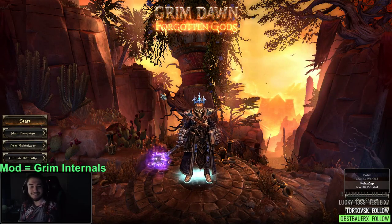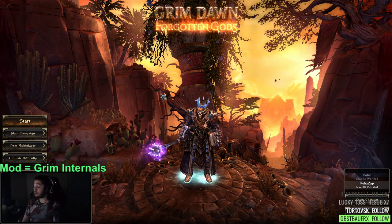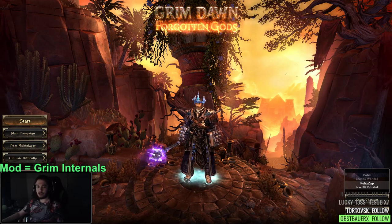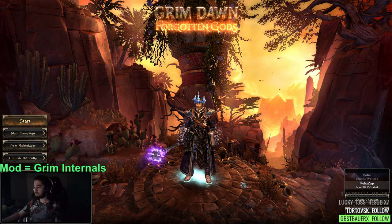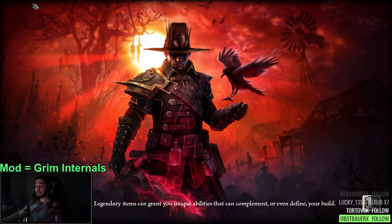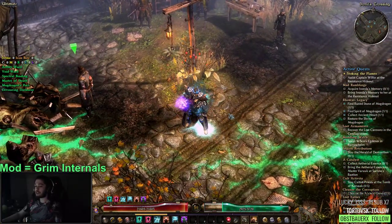Welcome everybody, it's Pox again. Today I wanted to give you guys some updates to the ritualist build. Yesterday we basically finished through ultimate on the vanilla playthrough — meaning we cleared without the expansion content — and we also did Malmouth. So I'm going to go ahead and start this character and show you guys our progress. In the previous video guide I think we were in elite difficulty.